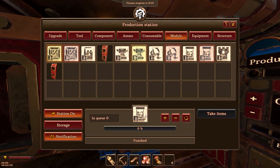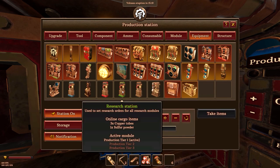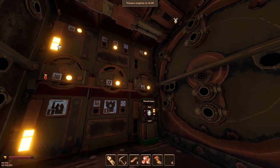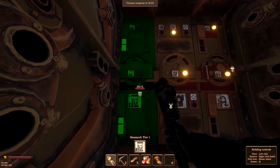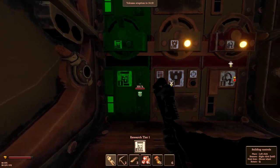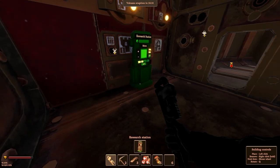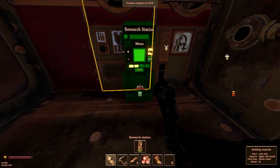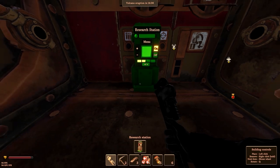Now it's done — we got that. And now what we also want is the research station, which is basically the interface. I already have my research area set up, but you can actually go to an empty wall section here and place it down. You can also place the research station down here and use your scroll wheel to select what you want to build.